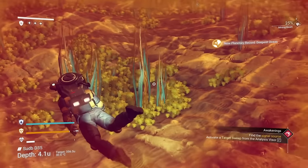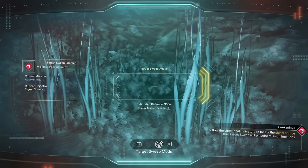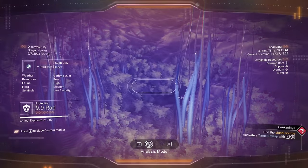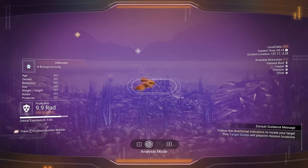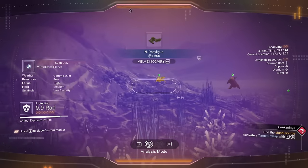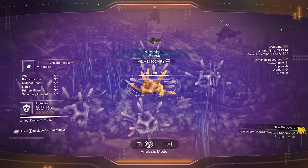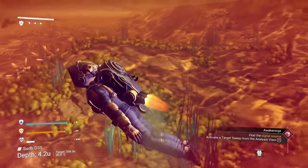Now this is an irradiated planet, and an irradiated planet, if it has water, you have a very good chance that some of the plants in the water will have oxygen as their secondary drop. That right there is the exact thing we need in order to make a whole boat ton of money in just a little bit. Oh yeah, we're fixin' to be rich.